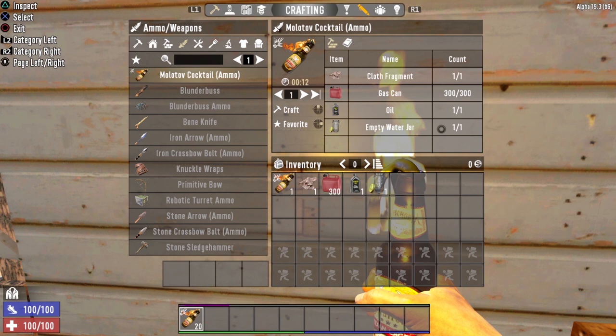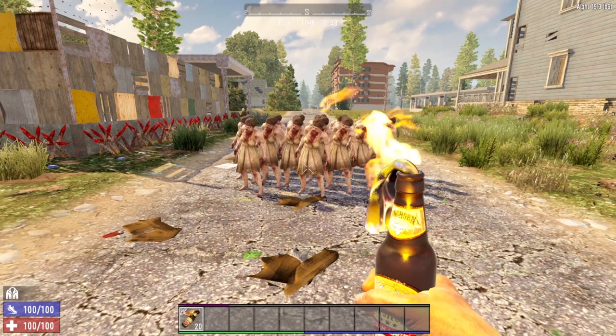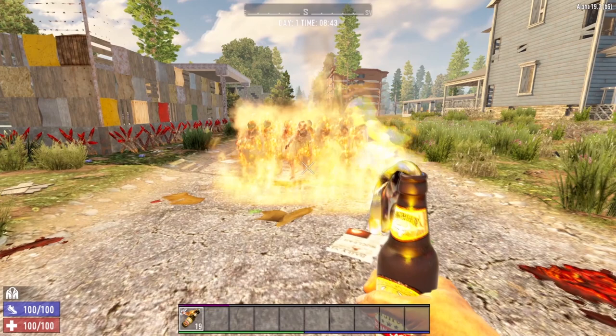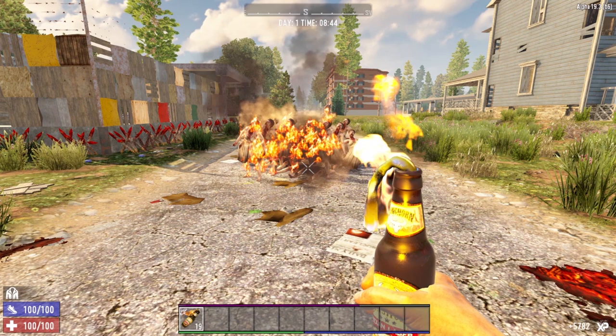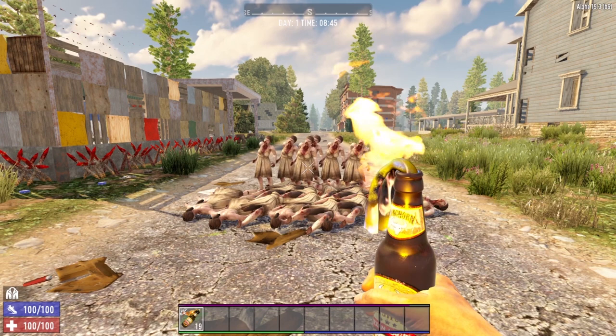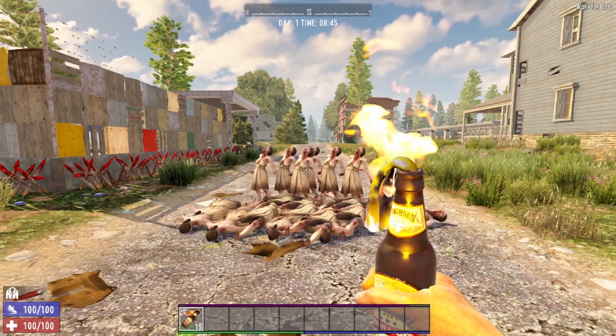On day one, it can be a little difficult to come by these items, especially gas cans and oil. However, if you do manage to find all the items or come across them in loot, they are extremely effective. All you have to do is toss one at a group of zombies, set them all on fire, and the Molotov Cocktail deals a tremendous amount of damage. You have to be very careful not to accidentally set yourself on fire. Just look at all of those zombies killed with one Molotov Cocktail — though these zombies have their AI turned off, and the Molotov is a little bit harder to use against moving targets.